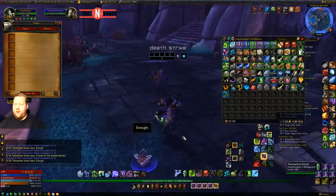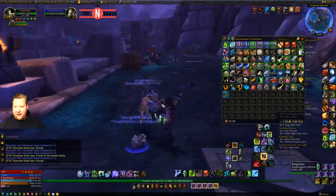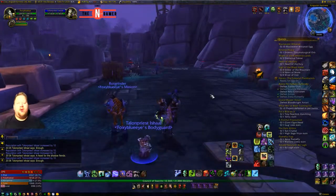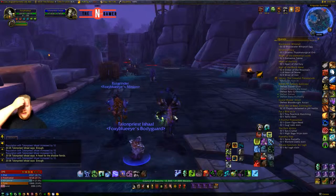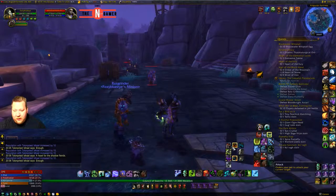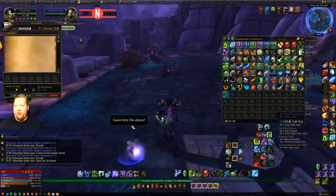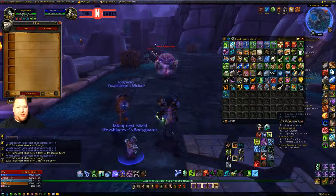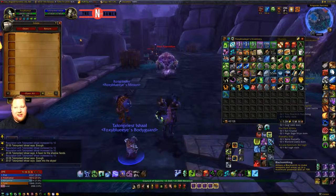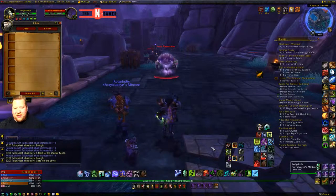Just click on it a couple of times and he turns into a portable mailbox. Please write in the comments below if you get any of your other bodyguards to do it, because this is an awesome glitch — or a bug, I don't know what you want to call it. But yeah, you are in the wilderness, you have gained a lot of items, and you have a portable mailbox. Of course, there are portable mailboxes in the game, but if you don't have engineering, which is required to get the portable mailbox, then this is the next best thing.